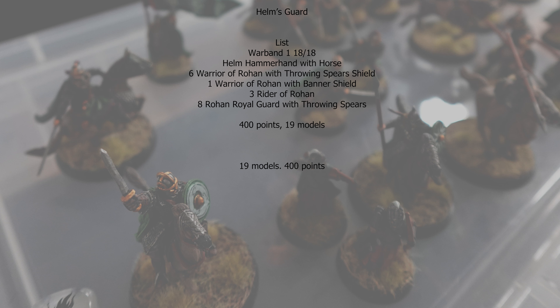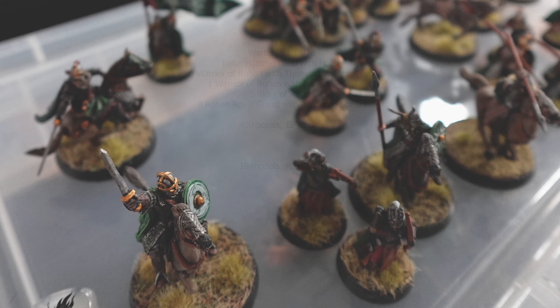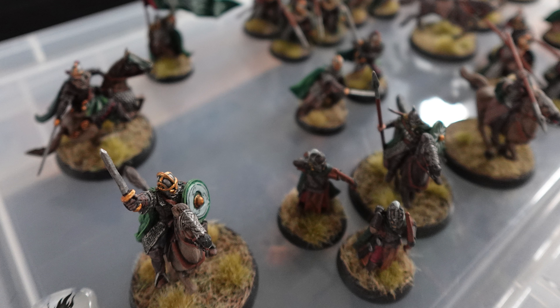The list I went for was Helm Hammerhand with horse, 6 Warriors of Rohan with shield and throwing spears, 1 with banner and shield, 3 riders, and then 8 Royal Guard with throwing spears. At 400 points you can only really get one warband because Helm takes up quite a lot of points, but you do really need one warband.